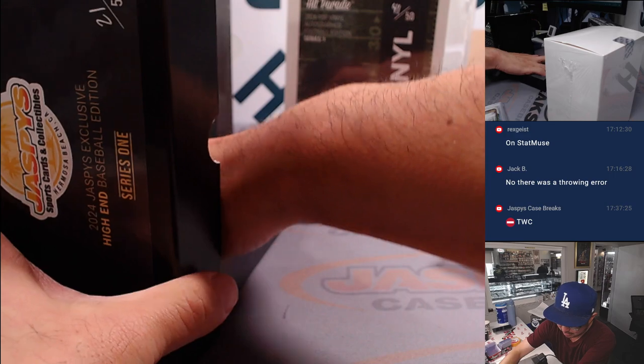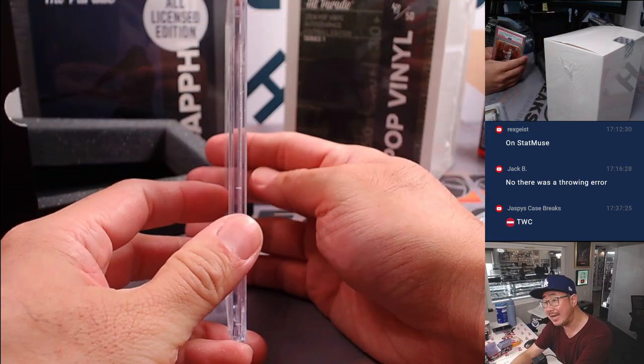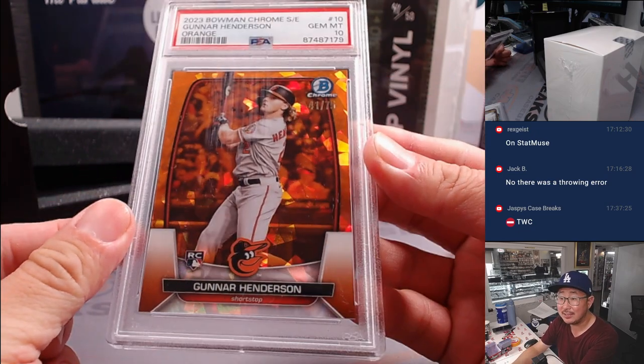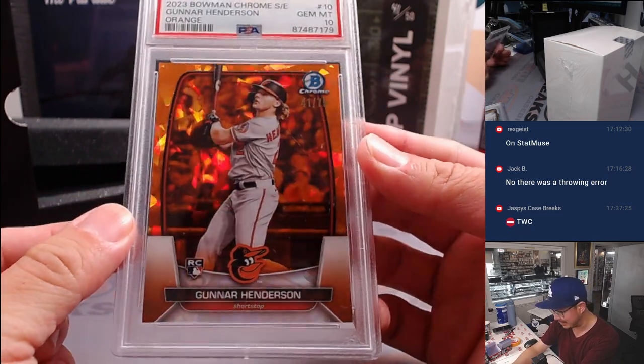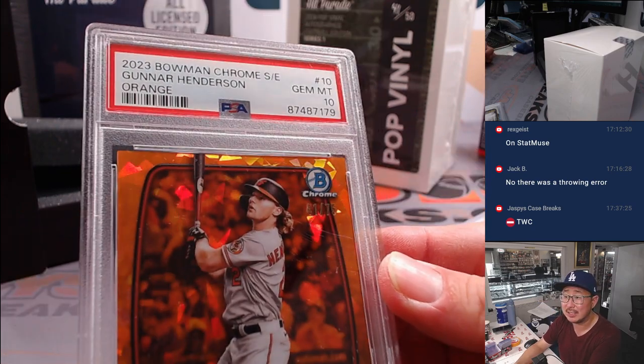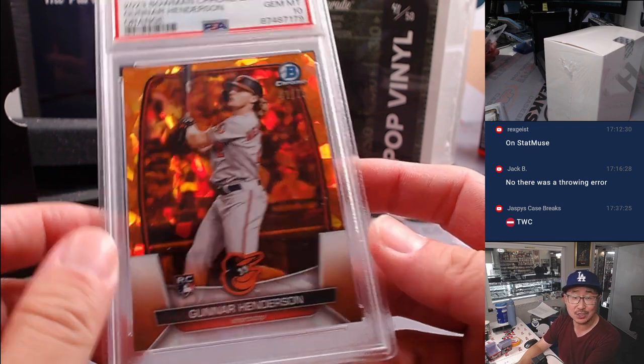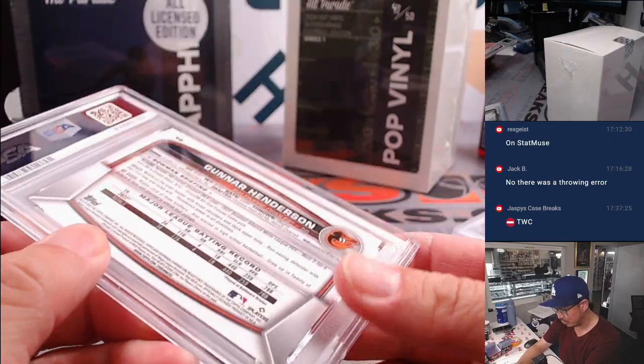Spotted another graded card — always like seeing that. PSA 10, it's Gunnar Henderson. Rookie Gunnar Henderson, 41 out of 75. He's having a strong season. Orioles — Brett Rogers, O's. Nice one, Brett.